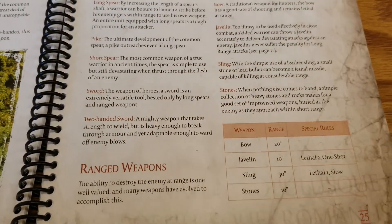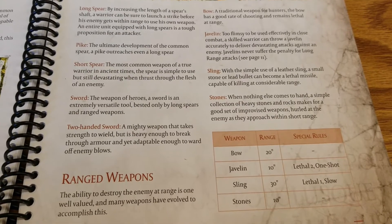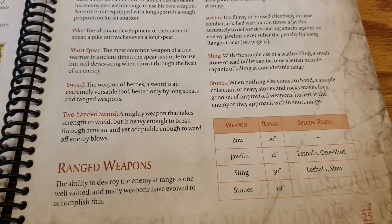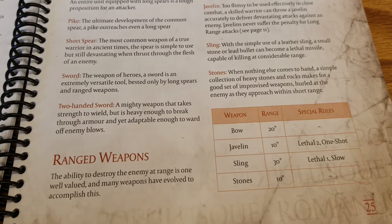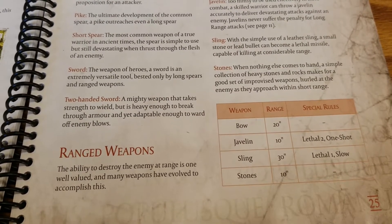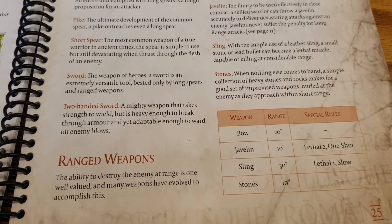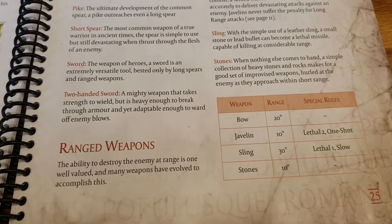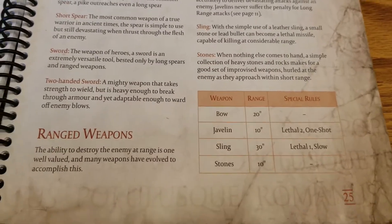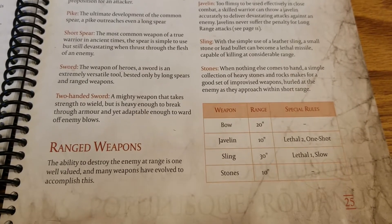Moving on to ranged weapons — there are basically four different ones in the game. The most common one you're going to see across so many armies is the Javelin. It's a 10-inch range, does not suffer the long-range penalty, and has Lethal 2 with only one shot per javelin. The units that usually get those have access to buying more than one, and if you have a decent range score, going all in on javelins is certainly cool. Lethal 2 is pretty gnarly and should deal with most light to medium units.